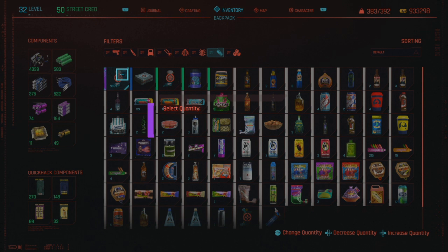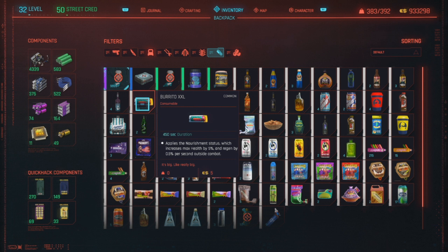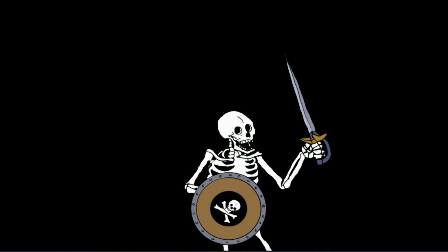If you're watching a year from now and it doesn't work, I am sorry - it probably actually doesn't work. But for now, December 2020, it absolutely works. So if you want to get max level crafting in one button press - obviously with a bunch of prep beforehand - now you know how to do it in Cyberpunk 2077. If this video helped you, consider subscribing to our channel and hitting the red subscribe button. Subscriptions help a lot, even if you never watch our videos again!